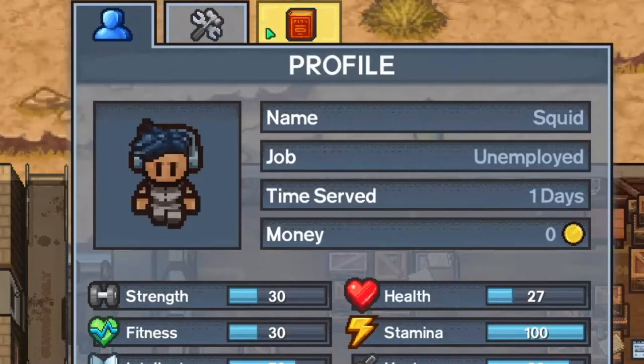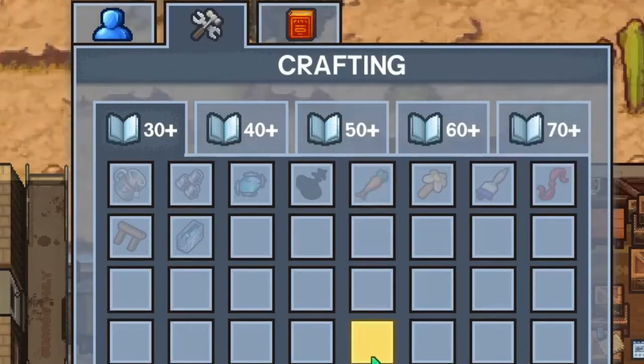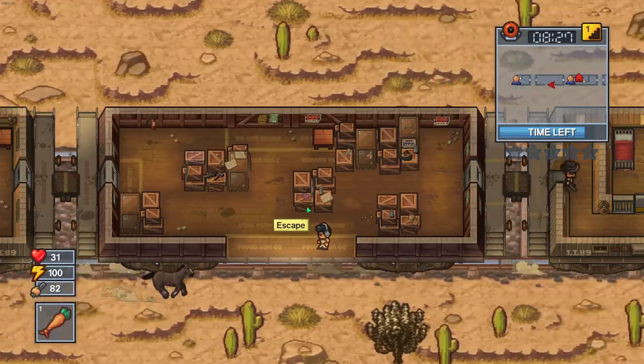Please remember that you can only do this by yourself and you cannot do it with a friend. Once you've gotten all the items you need, craft a makeshift carrot and go to the first car left of where you spawn. Once you've done that, go over to the horse and escape.